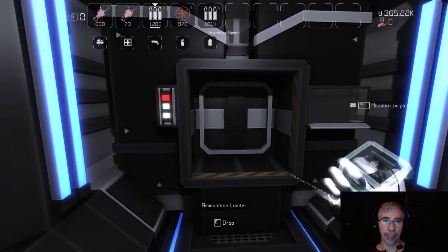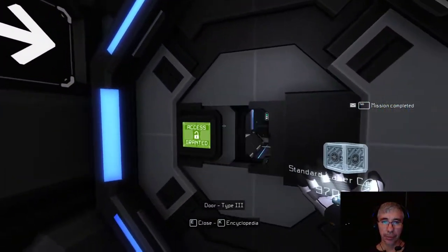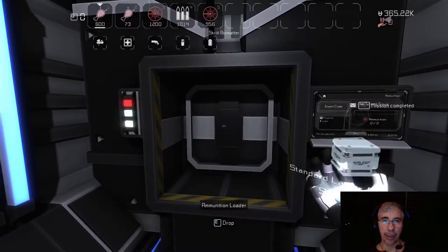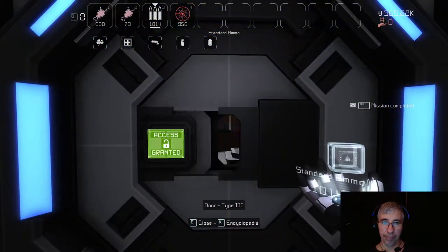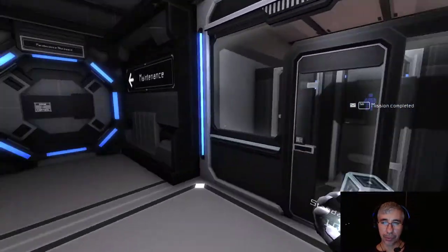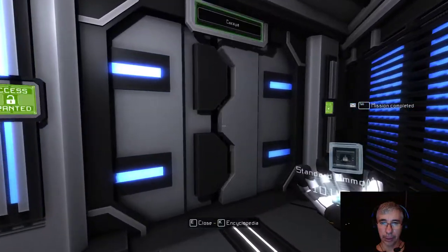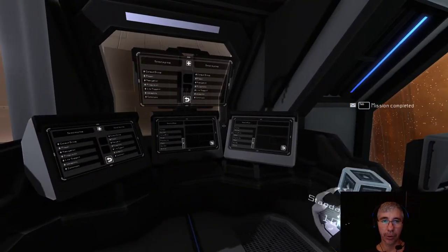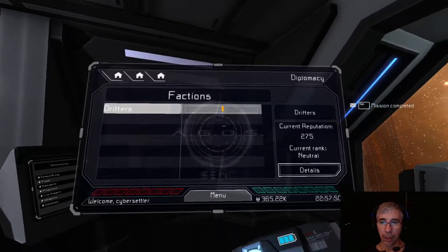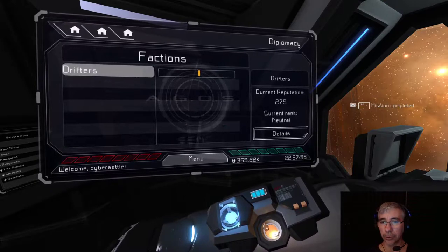I'll leave it here for this episode. Until now it's been all fighting. You can also do the illegal stuff - destroying station satellites - you get rewards and gain reputation. With the missions we've done so far, reputation with the drifters has increased to 275. We started with only 100 reputation, and we got a message congratulating us on the completion.